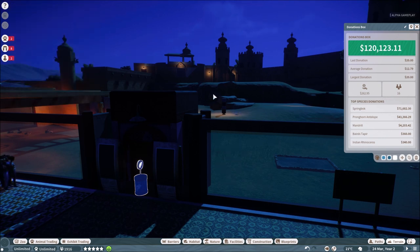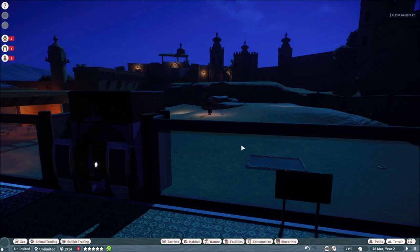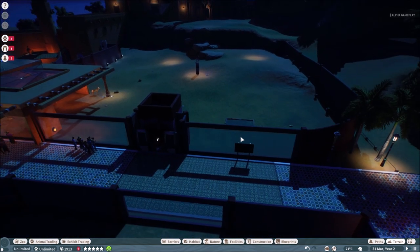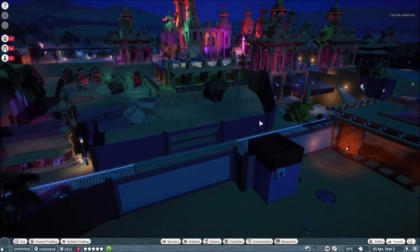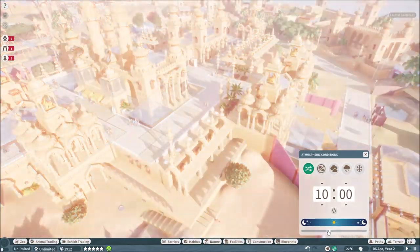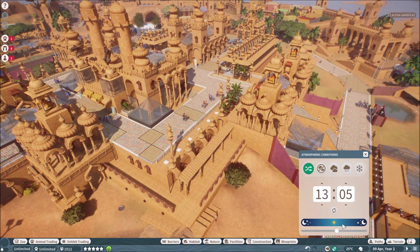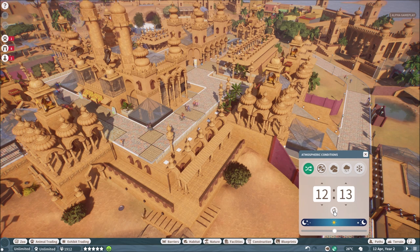You can also research new stuff for the animals, like new enrichment items and treatments to make them happy. It is absolutely beautiful at night — look at this lighting! You can slide the daytime to whatever you want, and it is just amazing how dynamic it looks. I want this in every game now. You can not only set the daytime but also the weather.